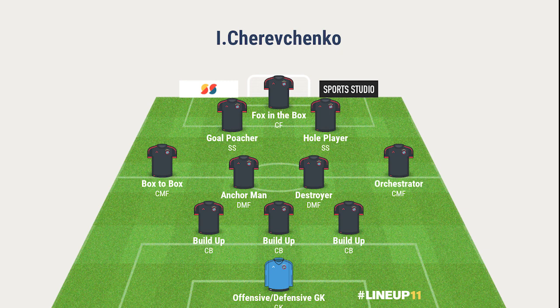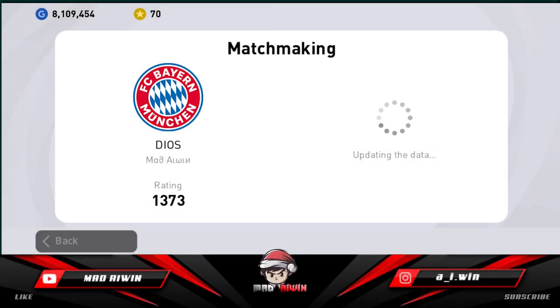An Anchorman with Destroyer or Box to Box works best in this formation, as the Anchorman would stay deep to intercept any passes down the central area. I prefer to use build-up central backs in three-CB formations as they would stay in motion. You could use offensive or defensive. Now let's move on to gameplay.